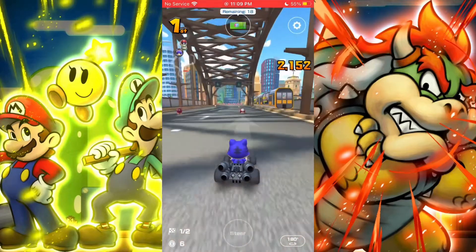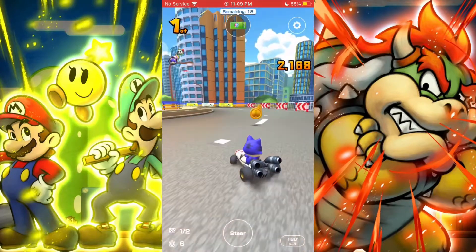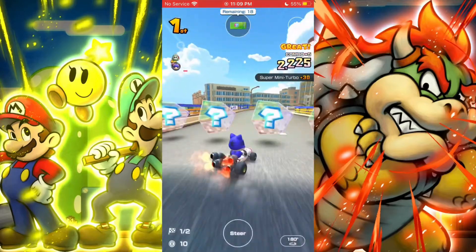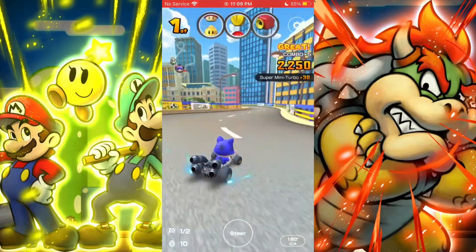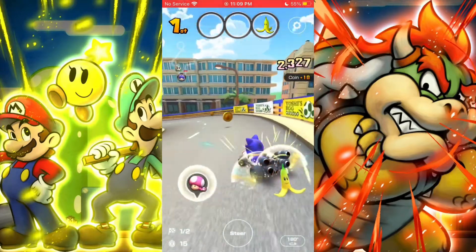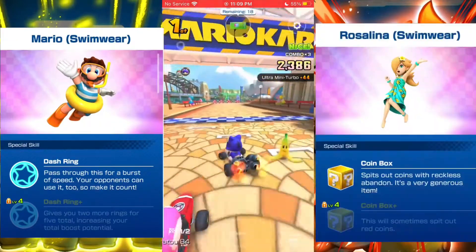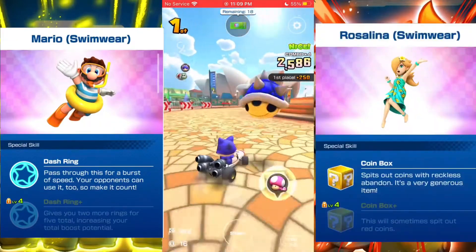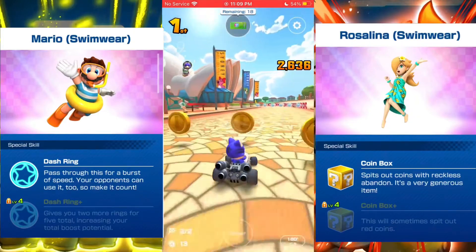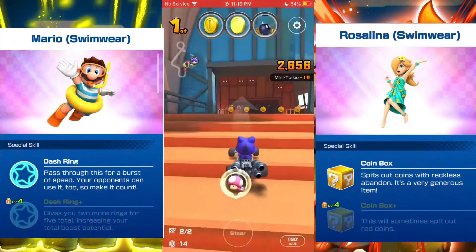The two other banners have been discovered by the MarioTour News Twitter, which you should check out — they drop all the news early and have amazing data miners in the community. The week 2 banner for the Sydney tour is going to be a return banner for Swimmer Mario and Swimmer Rosalina. They're pretty good units to have, especially Rosalina since she's a Coinbox character, and Coinbox is the best item in the entire game. The Star Ring could be considered probably the second best item in the game, possibly.